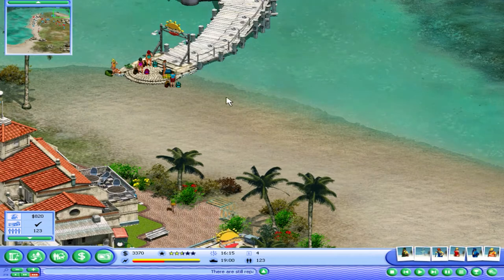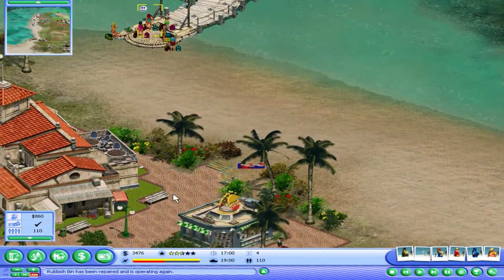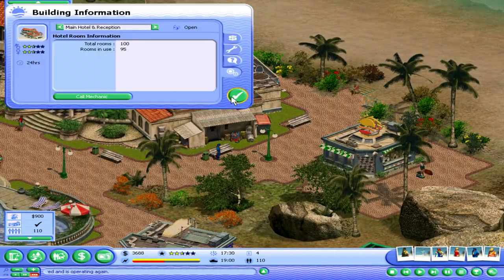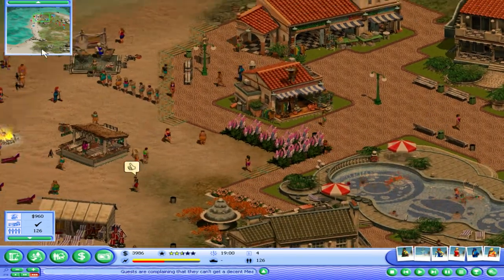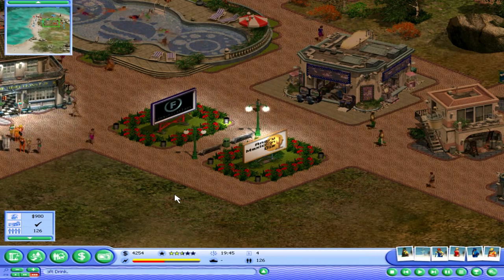I think that's why a lot of people are leaving — because they have nowhere to sleep. Although it says rooms in use 95 — somehow. It's 110 here, I guess that's with the people waiting to leave. Okay, we got to 4k, we still need 6k on top of that.